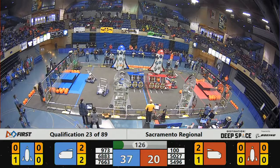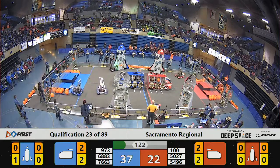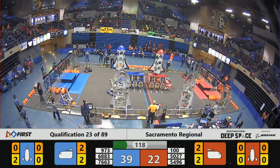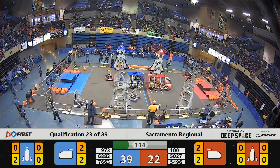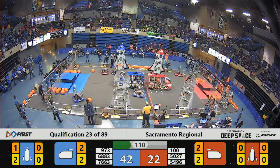Over on the Blue Alliance, looks like we got 973 Graybots. They're headed back to the loading zone. They're picking up one of those hatch panels. That's two hatch panels placed on the Blue Alliance rocket. They're going to need four more to fill that rocket up, but they're going for some cargo now. There's one piece of cargo loaded in by the Graybots on the Blue Alliance.